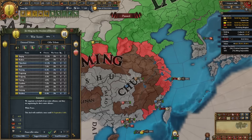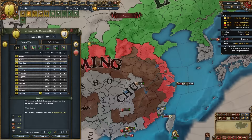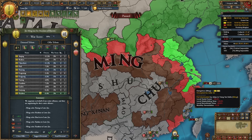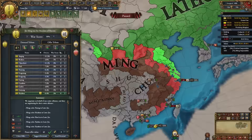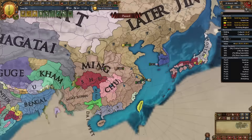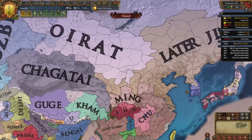Once you beat Ming in your second war, take as much as you can — take money if relevant, though at this point it's less critical. Take coastal provinces since those are super valuable, being careful not to go over 100% overextension. Raise the provinces after the peace deal to bring overextension down. Now that my truce with Oirat is up, I'll declare again — we're rotating truces between Korea, Ming, and Oirat. For tier 4 government reform, you have two unique options: Eight Banners or Green Standard Army.